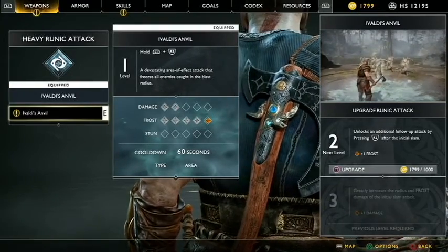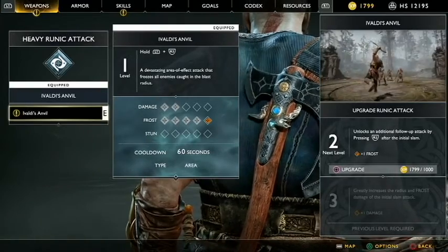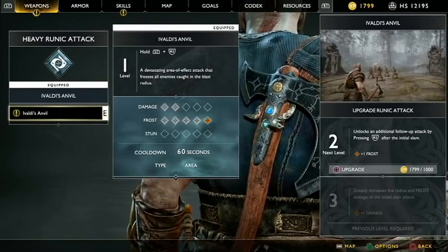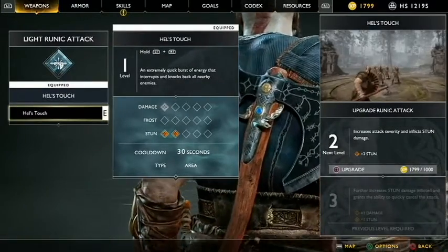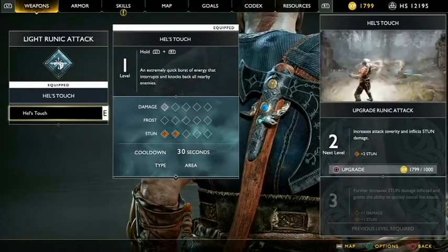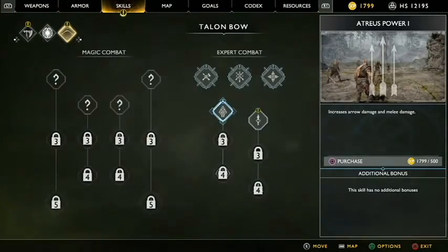Upgrade Ruinage Attack. Unlock some additional follow-up attack by pressing R2 after the initial slam. Increases attack severity and inflicts stun damage. Not yet. Let's play around with skills.